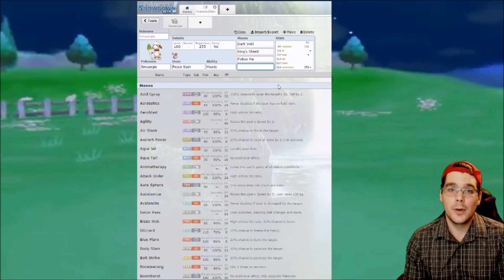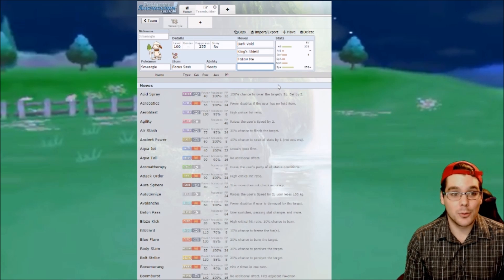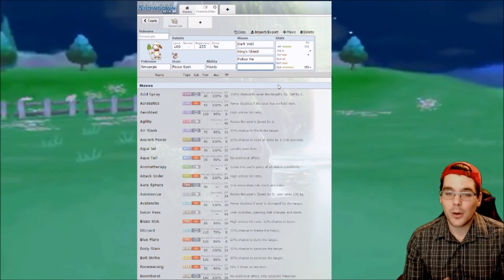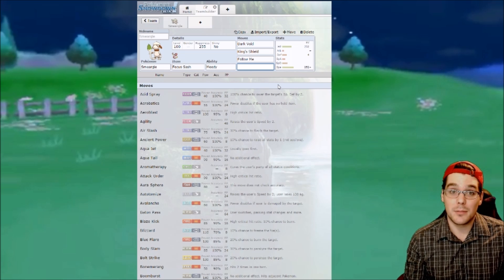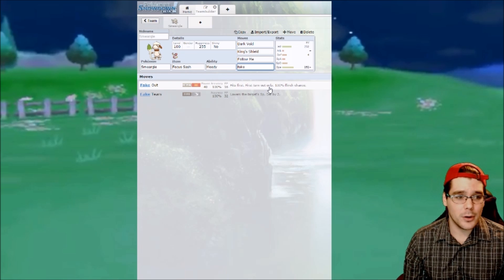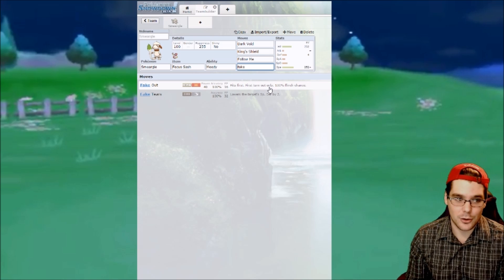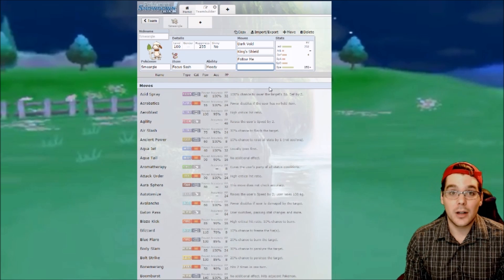The last move can be really team-dependent. Smeargle is kind of rounding out your entire team — you can make him be whatever you want since he can learn every move. Fake Out is a very good option; it is plus-five priority and makes your opponent flinch, so it goes first and your opponent doesn't get to attack that turn.